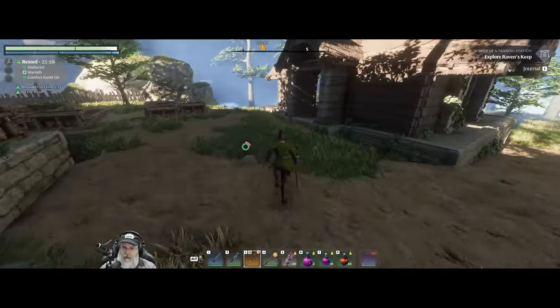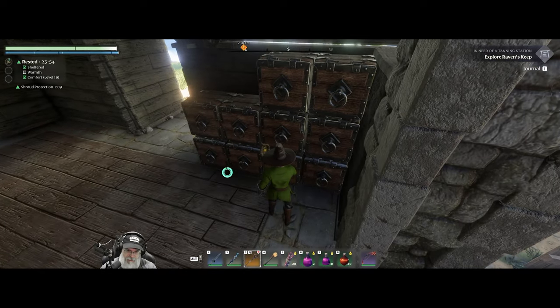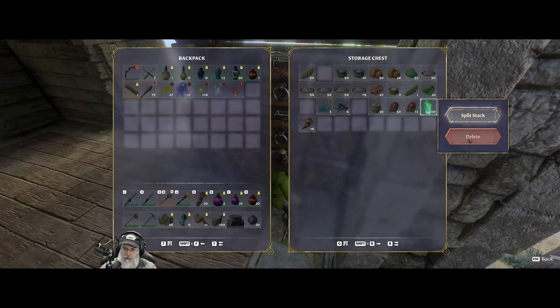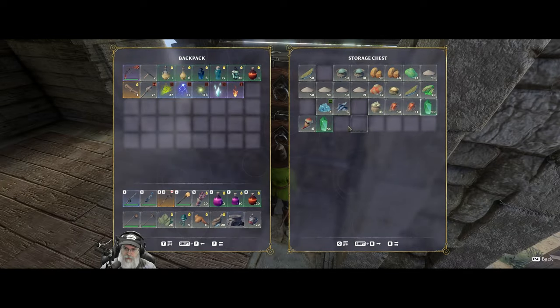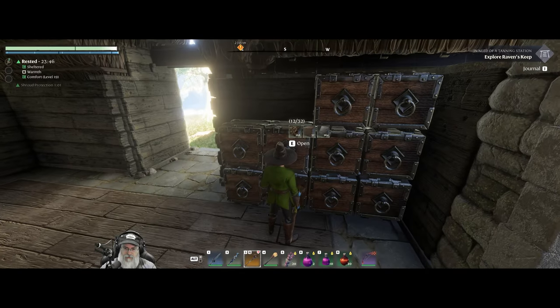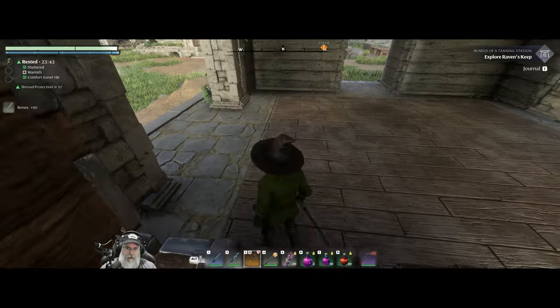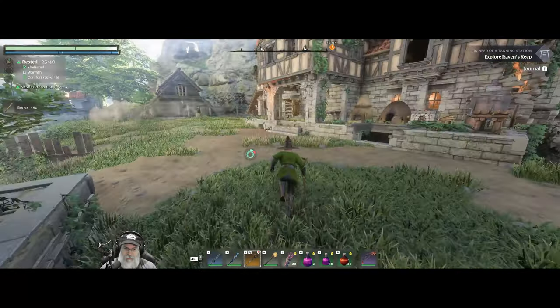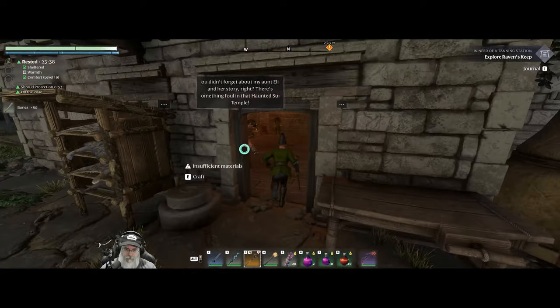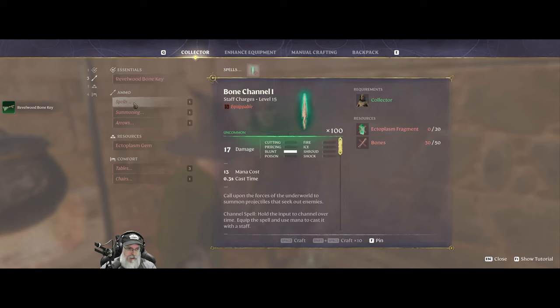One thing we do need to do though is we need to actually make the Revelwood bone key, so we need 50 ecto and 20 bones. I'm glad I remembered to do that before we took off. Let's see here — I have bones in here. Okay, let's make that key. It's a done deal.